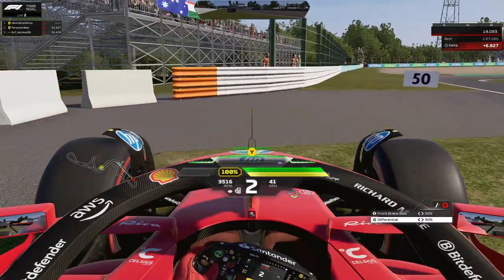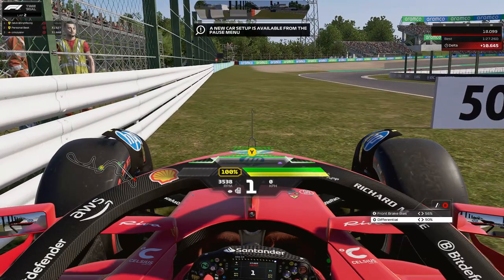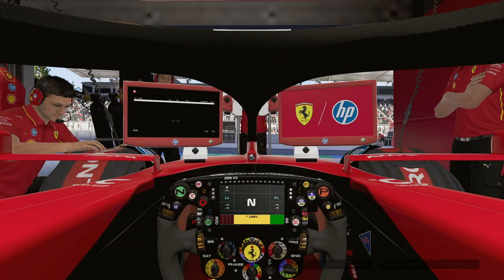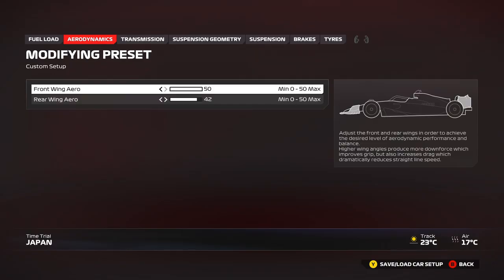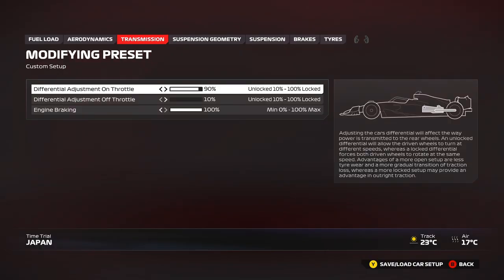That is the track guide around Japan — now we head into the setup. Make sure to check the description and the playlist for other setups. For Japan we have 50-42 wings — very high downforce, which surprisingly works well here. It's one of the tracks where you want more downforce than you probably expected. You can use a little bit lower front wing, maybe two or three clicks lower, for more stability. For the race you can reduce it further, maybe 40 or 38 rear wing and 48 front wing.